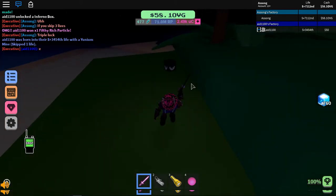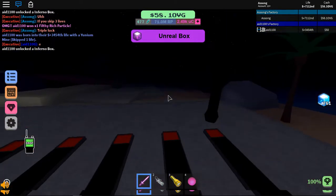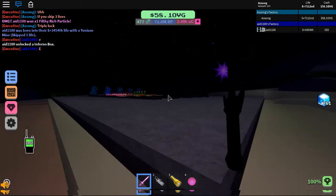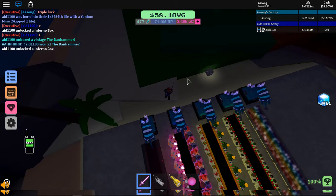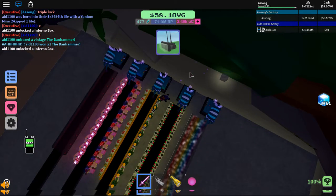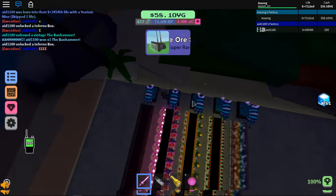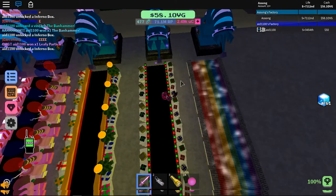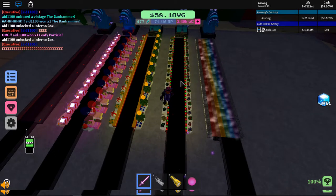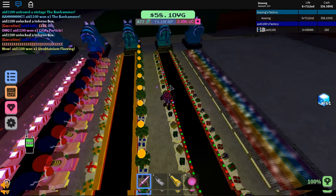I'll be showing you guys why the heavy speed conveyor is the best conveyor. Basically just showing that it's the fastest. You can see five different dragon glass mines — they're the same, but the conveyors are different. We have five of the faster reborn proof conveyors.